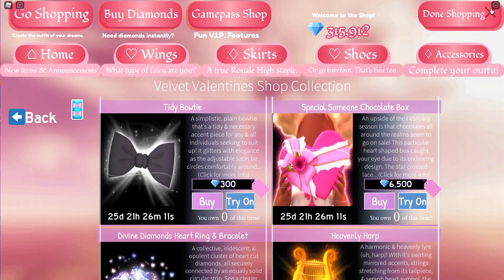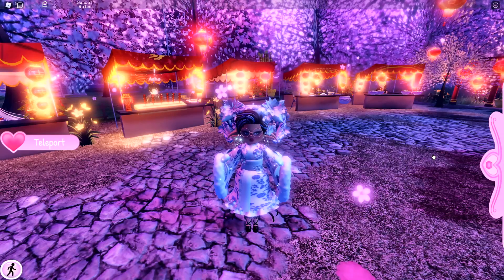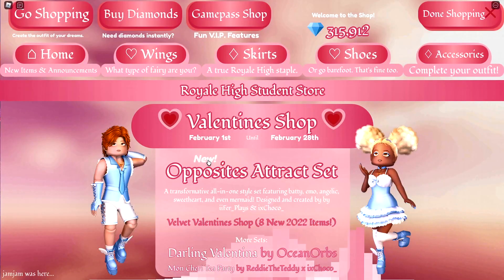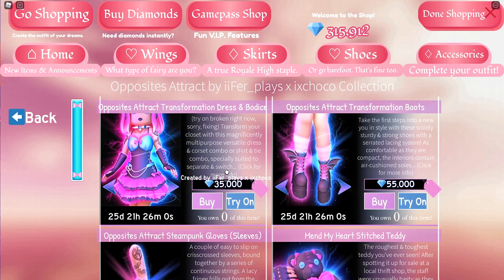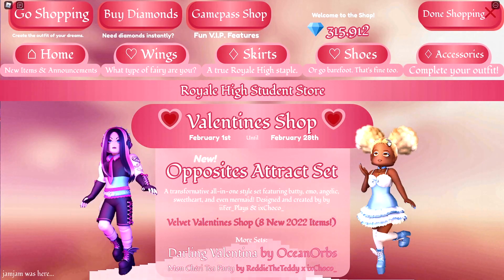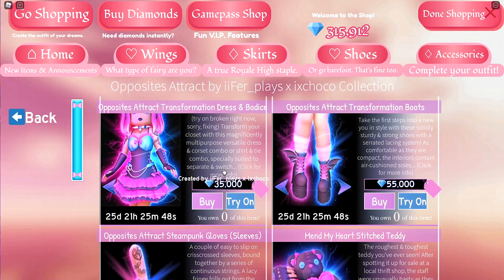I think this update is really cool. They updated Divinia Park and if you look at the new set Opposites Attract, you'll see it's a bit Halloween themed, but you can toggle it into a cute little outfit. It's called Opposites Attract because it has a Halloween kind of theme and a cute theme — both in one set. All you have to do is click on yourself and toggle it.